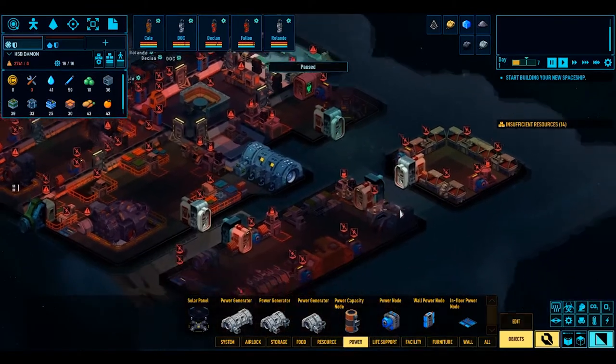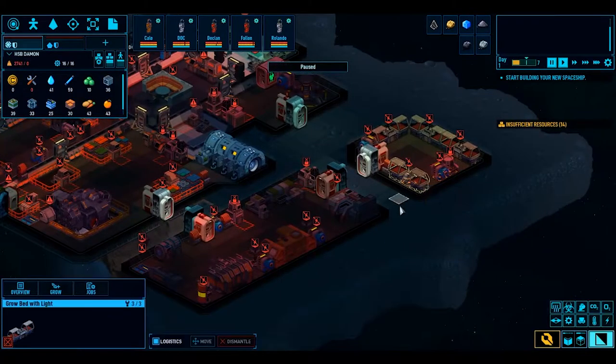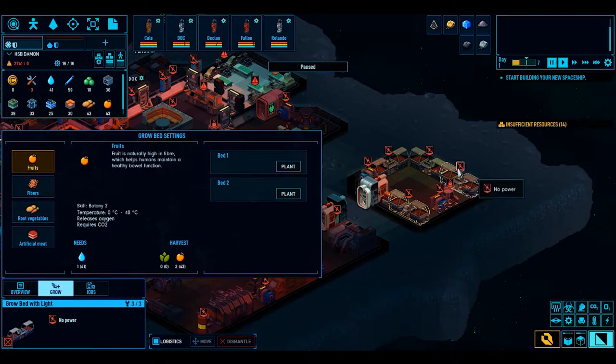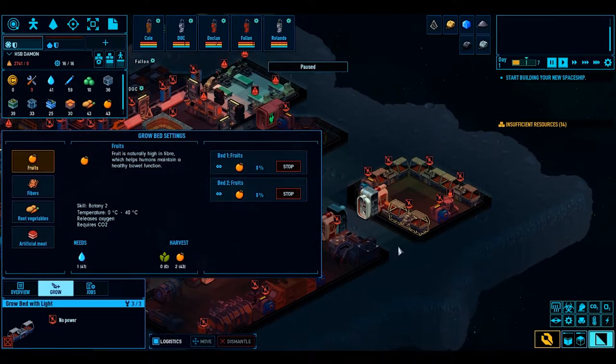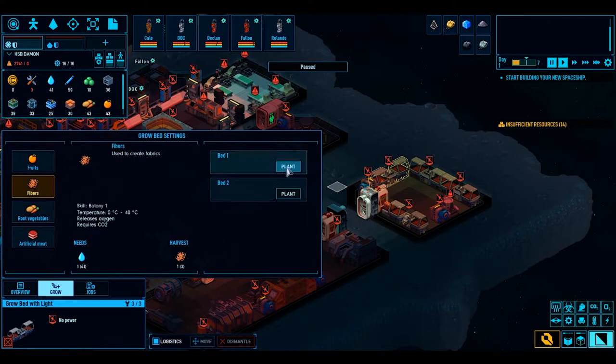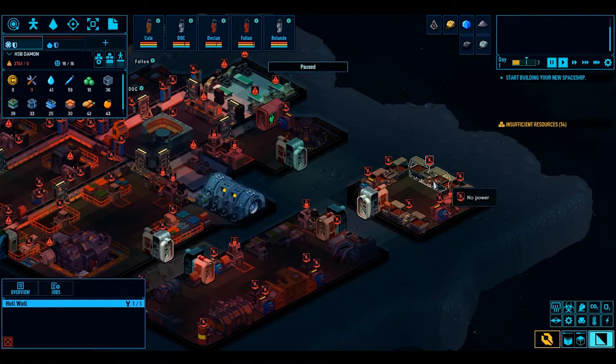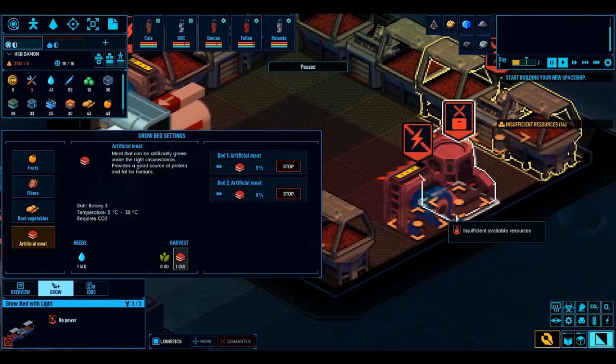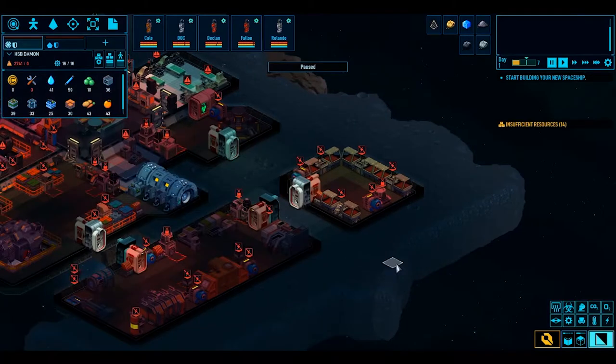Let's have a look around the space station and see what we've got. It's just a growing area - we'll probably plant some things in here just in case for food. Each room has two beds. Let's plant fruits in this one, fibres in this one, root vegetables in this one, and artificial meat in the other. Growing it in dirt - always nice.